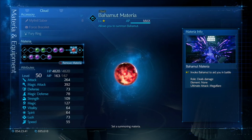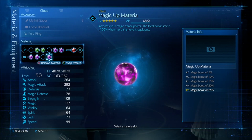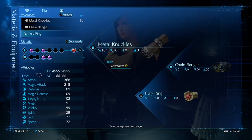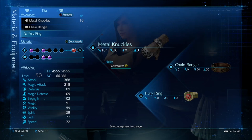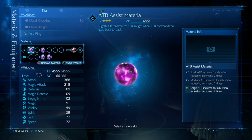Your Summoning Materia adds a tiny bit of stats, so you want to try and get the same one. I've got one Magic Up on Cloud and two MP Ups on Cloud as well. I used to put both Magic Ups on Aerith, but if you go over the 999 cap you're not going to do any more damage, so I split them between Cloud and Aerith so you get a little bit more damage that way.